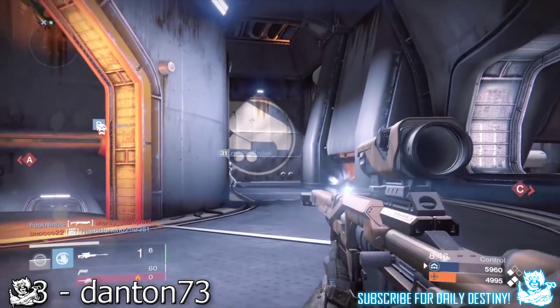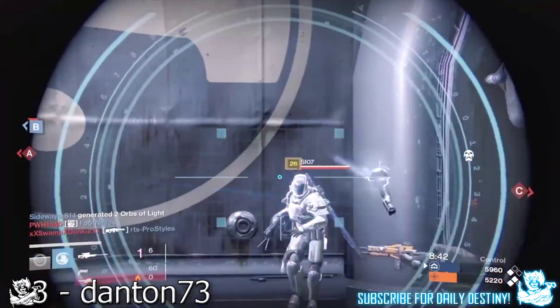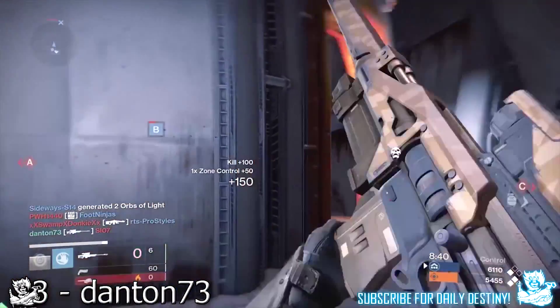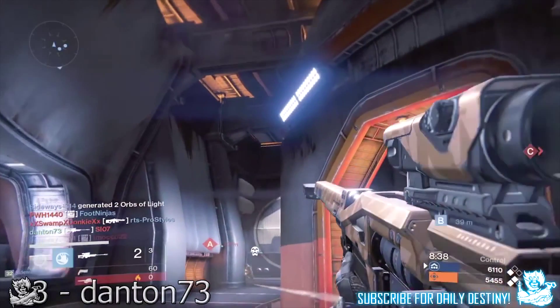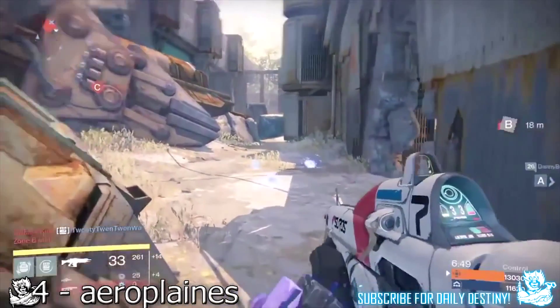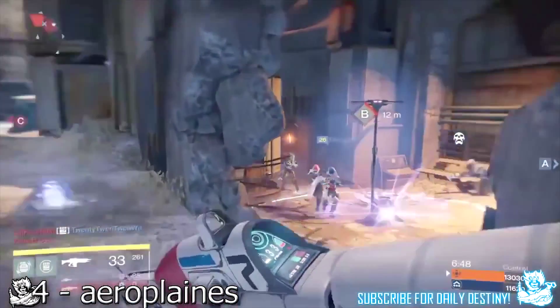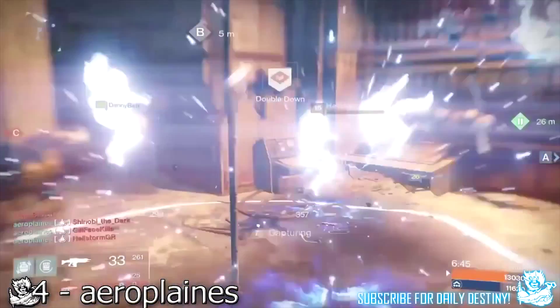Danton 73 attempts to help defend both sides of Point B. He quickly guns down one, moves to another side, and no-scopes one unlucky Guardian. Aeroplanes rushes to stop Point B from being taken, pops Fist of Havoc, and kills six Guardians in the process.